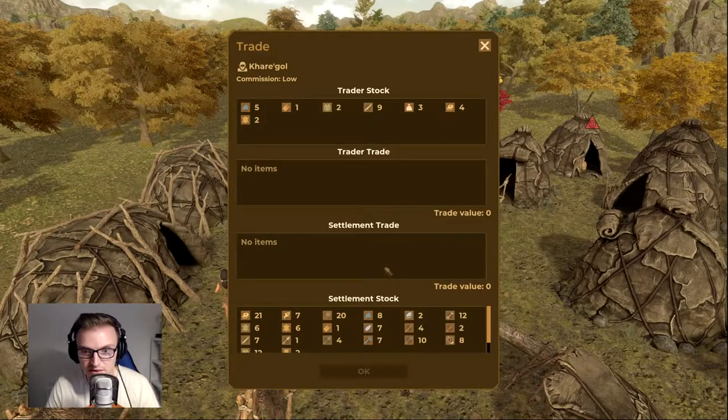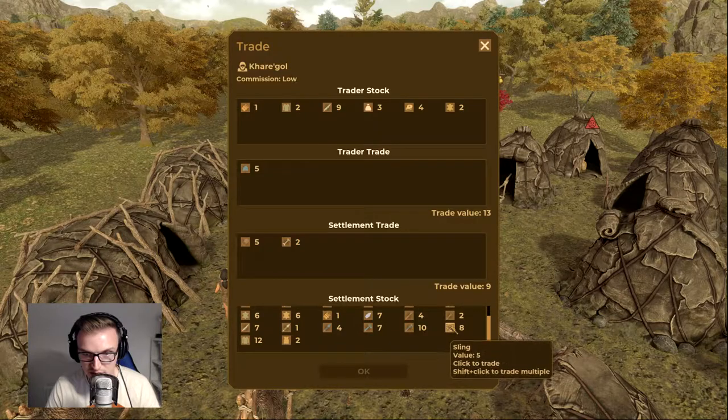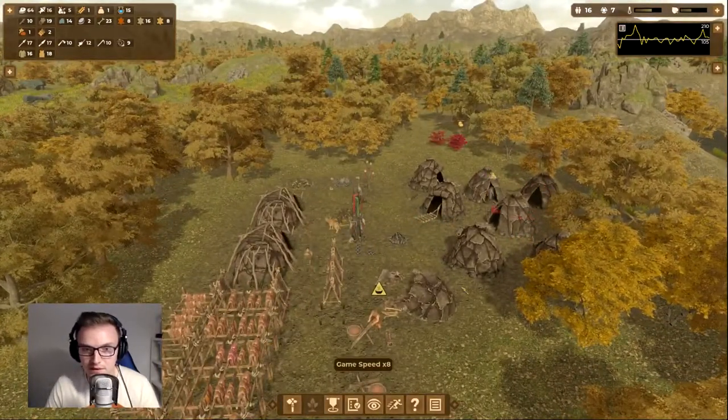The trader's come along — let's see what he's got. He hasn't got anything I really need. Straw I could take but don't really need right now. Flint I do need, so we're going to get all the flint we can and trade him some logs we don't really need right now, and some bone as well. Maybe a sling or two — good stuff.